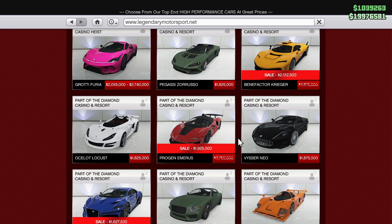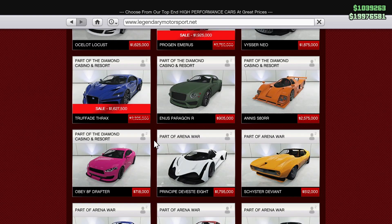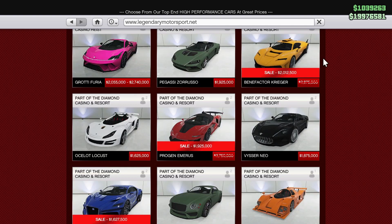Then we have the Progen Emerus for $1.925 million down from $2.8 million — the fastest supercar in the game. I would definitely grab one of these. Next up, we have the Truffade Thrax for $1.63 million down from $2.3 million. Very fast supercar as well. All three of these are fantastic vehicles. I would probably grab the Krieger or the Emerus if you like racing — the Krieger being slightly easier to drive, but if you're comfortable behind the wheel, I would grab the Emerus.